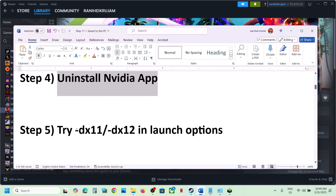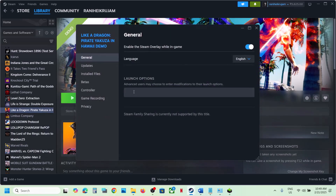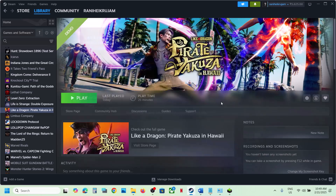The next step is to try DX11 or DX12 in launch options. Right-click the game, select Properties, go to Launch Options under the General tab, and type -dx11, then launch the game and check. If still not working, right-click again, go to Properties, this time type -dx12, and launch the game and check. If still not working, remove this and follow the next step.